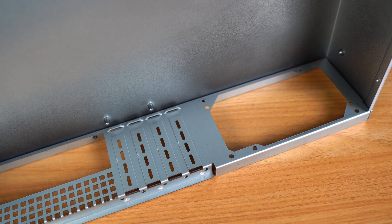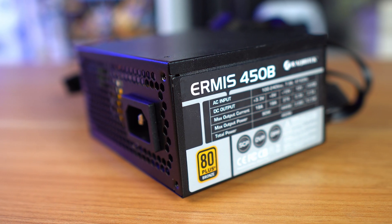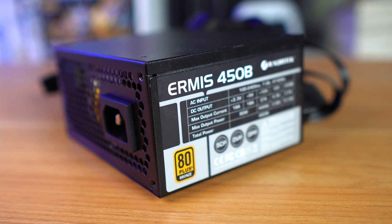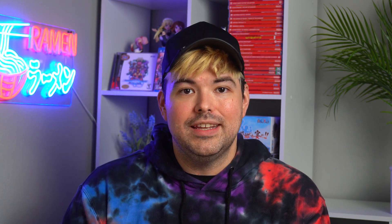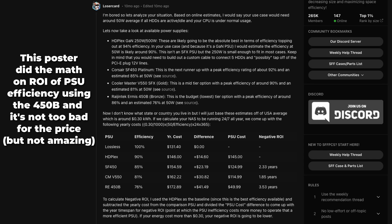Graphics cards certainly have their place in home servers, but I just don't need one in mine at this time. This case does support standard ATX size power supplies, but I had an SFX one I purchased last year for a different project that I decided to use instead. This is a 450 watt PSU from Raijin Tech, which is bronze rated and pretty average on the efficiency scale, but it's good enough for the home server. Remember, we aren't powering hugely powerful CPUs and graphics cards — it's just a wimpy processor and a couple of hard drives, so you don't need to worry too much about hitting the upper limits of your wattage output.